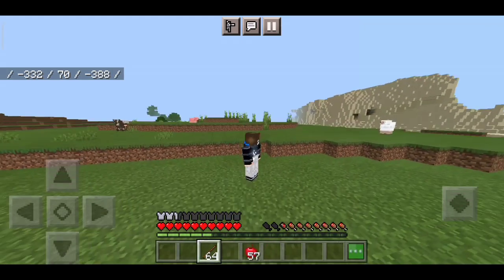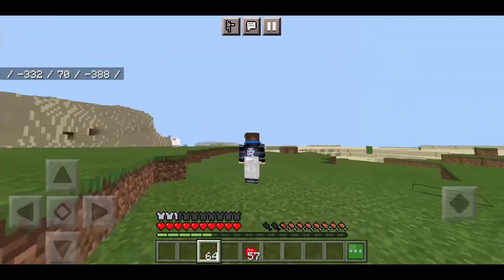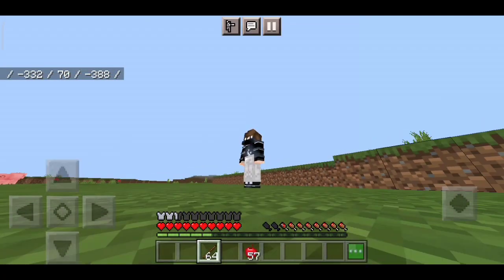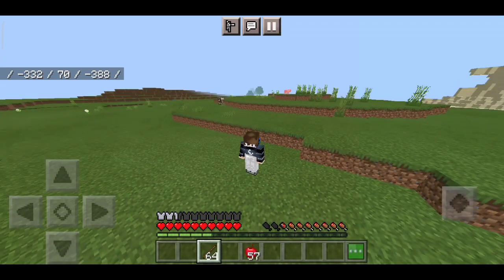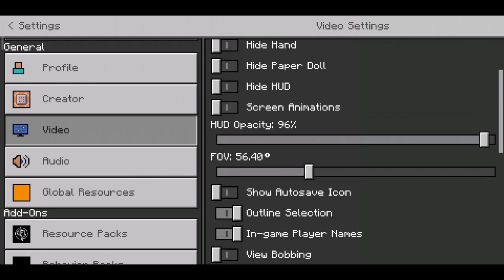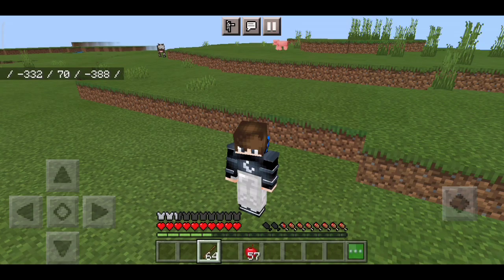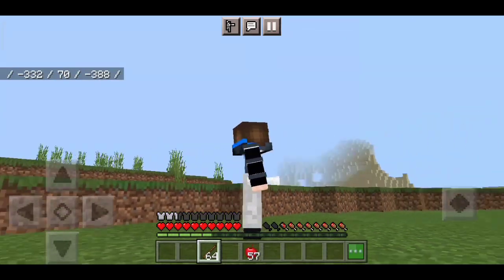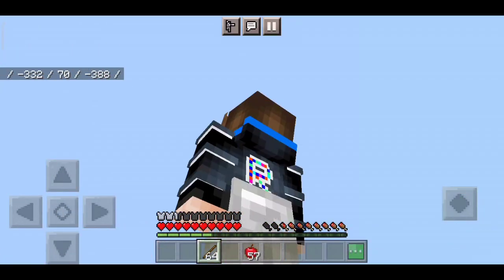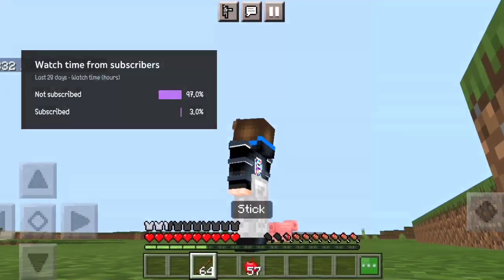You can go FreeCam with just one simple stick — all you have to do is hold the stick and you can FreeCam your whole body like this. It doesn't look very convenient at the default FOV, so I'm going to change it. Let me go into Settings and Video, then change the FOV to like 53. Okay, now it's perfect.